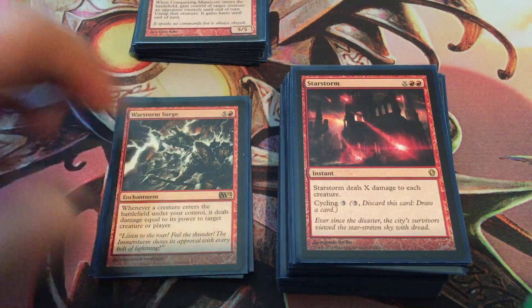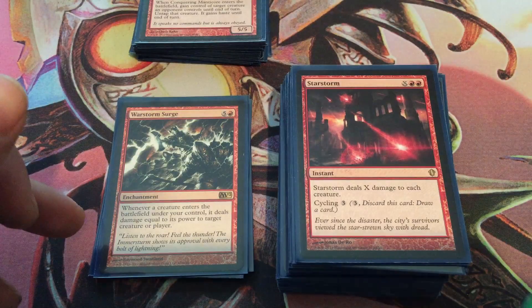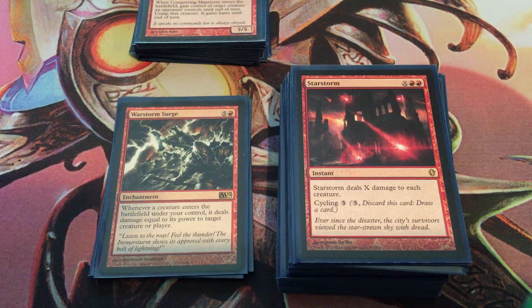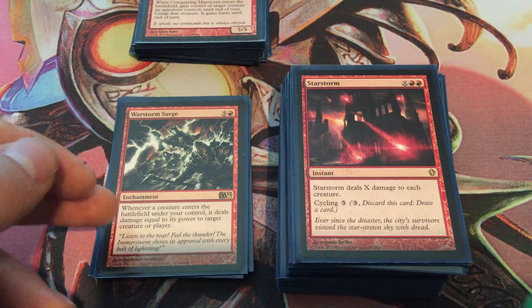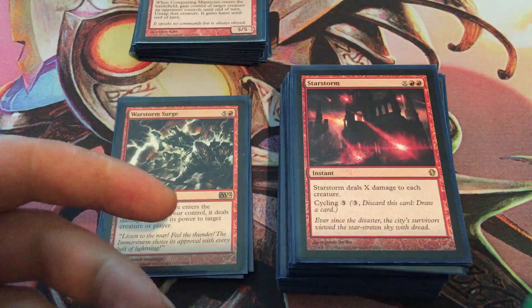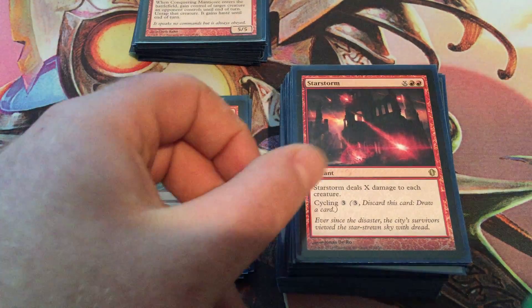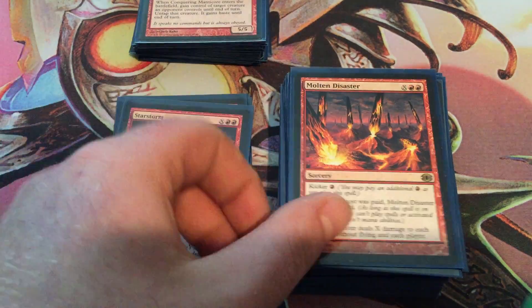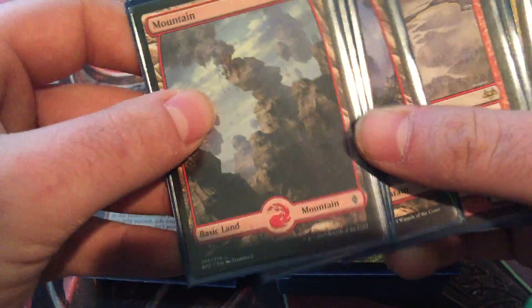Something I do every now and then with Warstorm Surge is I will burn myself, so I can keep the opponent still at higher life than I have, so I can still trigger dethrone. It's not something you see a lot of people do, but if you ever need to, Warstorm Surge in a pinch — you just shoot yourself. You can easily keep an eye on it and plan it out. Starstorm, Molten Disaster — you don't have a lot of global removal in these colors. Five mountains.